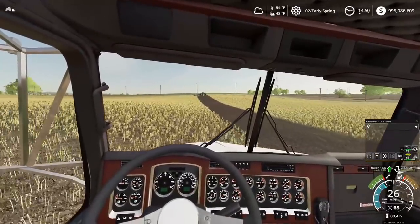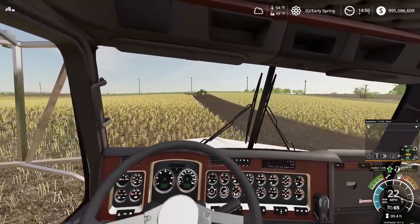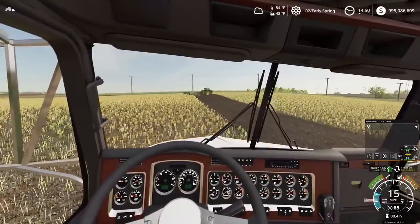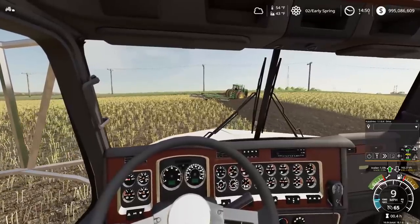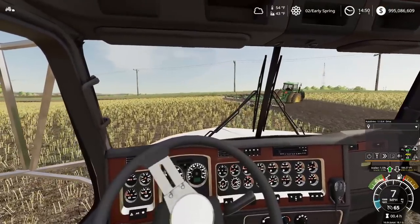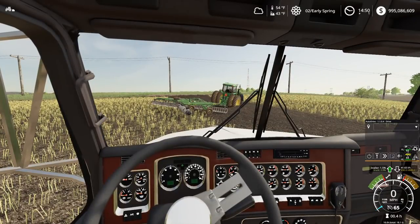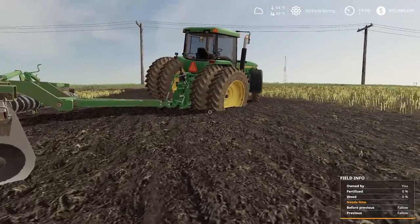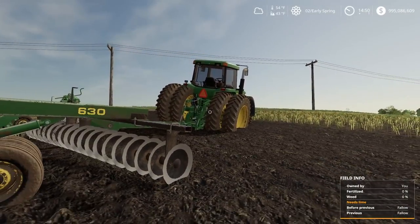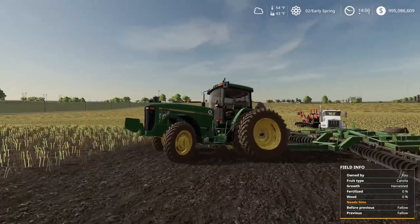Looks like dad broke down out here. Well, we better hop out and give him a hand. Oh — he didn't break down. He got stuck. He's buried. Look at the tire. Look, dad. What'd you do? Oh, you found a wet spot, didn't he? Jeez. Way to go. Look at this. Found a wet spot and buried her. Come on. You made two passes and you buried the tractor? You've got to be kidding me.